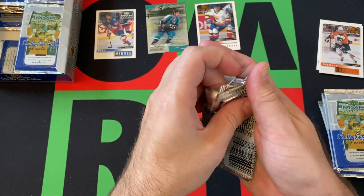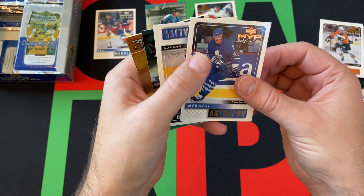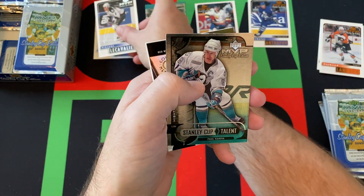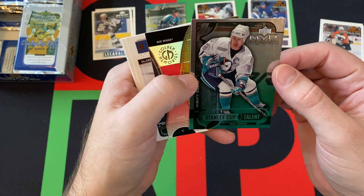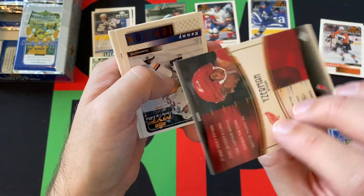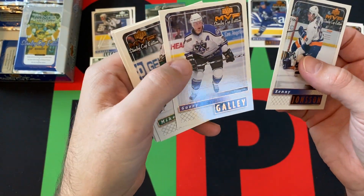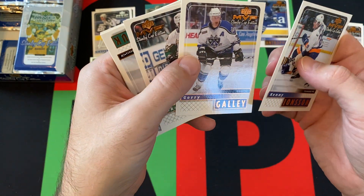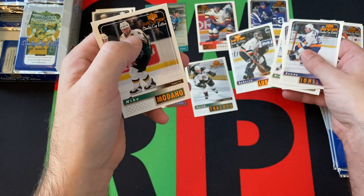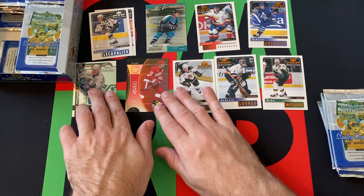Obviously looking for stars and Hall of Famers from the era as well, because there definitely are some of those. There's an Antropov card I was talking about earlier — throw that down there. Vince LeCavalier silver script card, Stanley Cup Talent. We got Paul Kariya and Golden Memories — Steve Yzerman! That's a cool one. Kenny Jonsson, Gary Galley, Mike Keane, Keith Tkachuk, Roberto Luongo, Mike Modano — well, that was a good little stretch of stars and Hall of Famers.